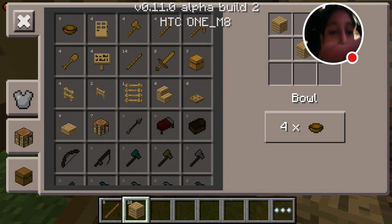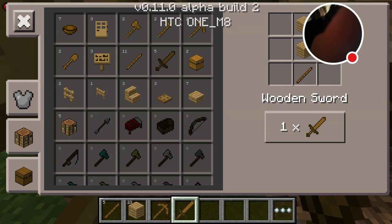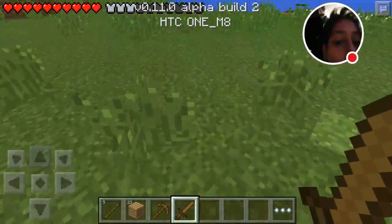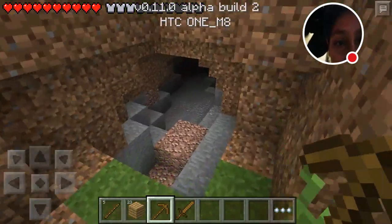Let's go back to the crafting table and make a pickaxe so we can get stone, and then after we get stone, let's make a wooden sword — just for safety, there might be a zombie. Get the pickaxe ready, let's go mine.